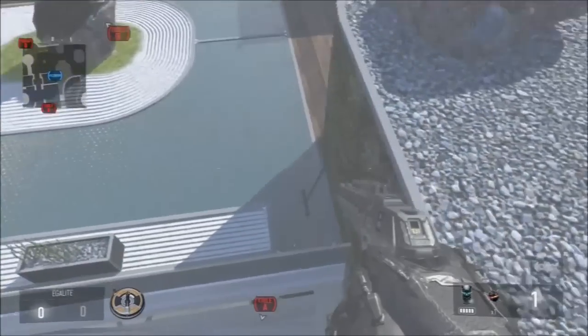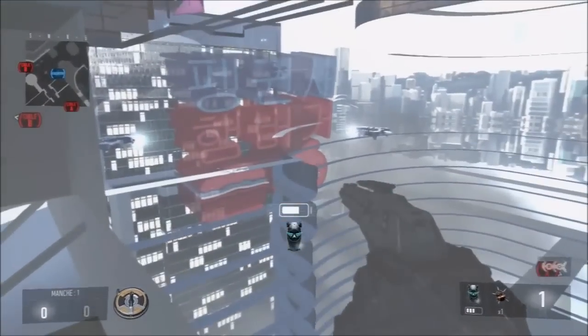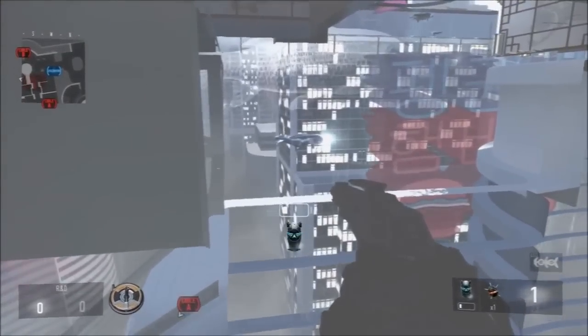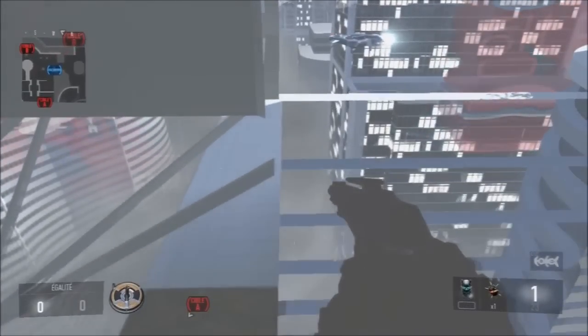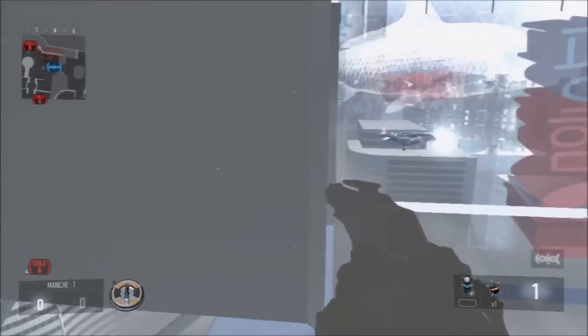Arrivé au wallbrush, comme moi dans la vidéo, vous allez devoir activer votre exosquelette en appuyant sur L2. Et une fois que vous l'avez activé, vous allez voir que vous avez volé parce que c'est l'exosquelette planage. Et une fois que vous volez, vous allez vous rendre au même endroit que moi dans la vidéo, c'est-à-dire sur le petit trait. Et donc, une fois sur le petit trait, vous serez dans le wallbrush.